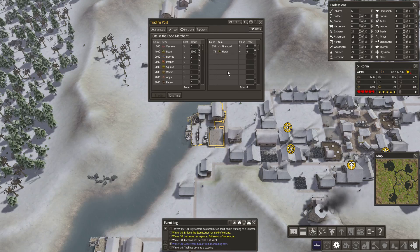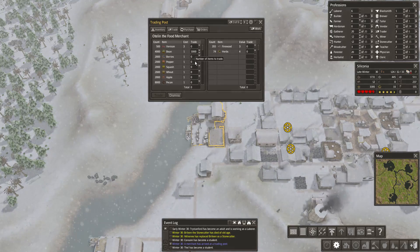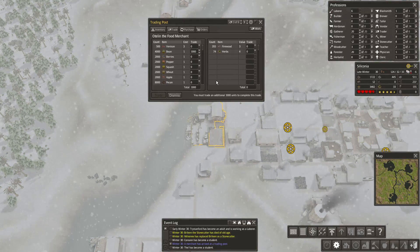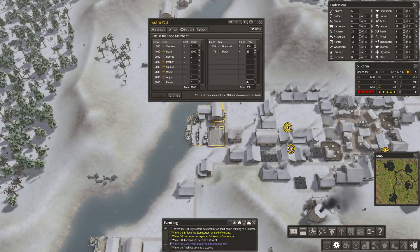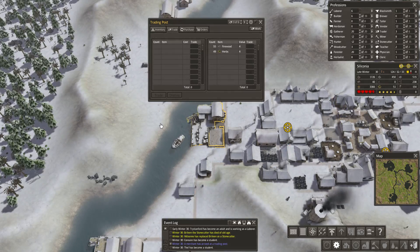Let's get 1,000 bean. That might be just about all we can afford. 300 firewood, 25 herbs. Trade. It would be nice to buy a little bit more, but we don't really have the reserves at the moment.